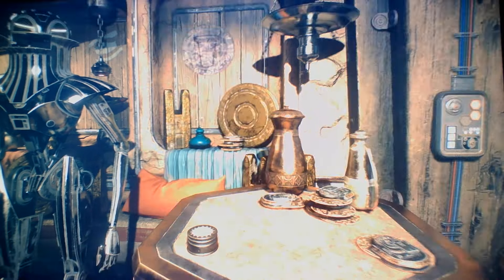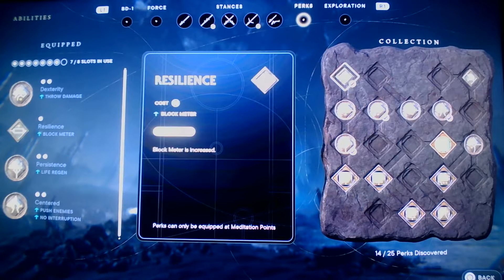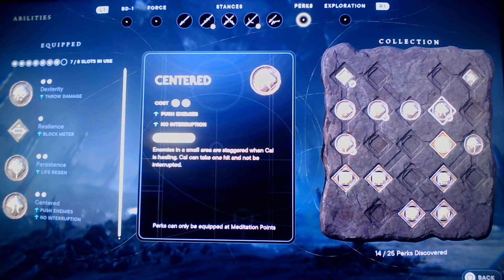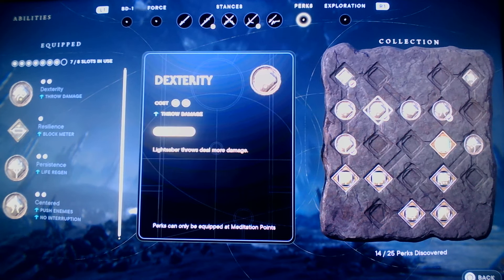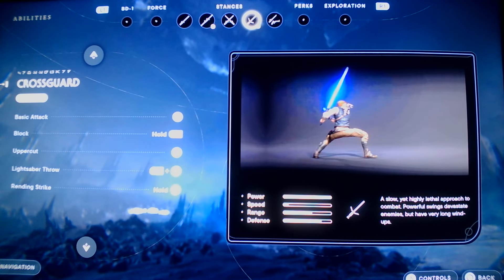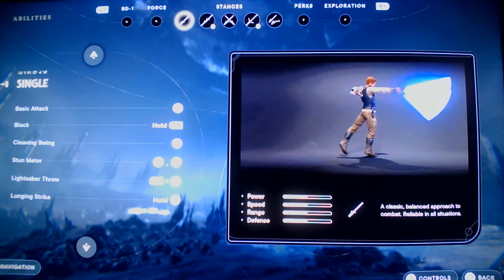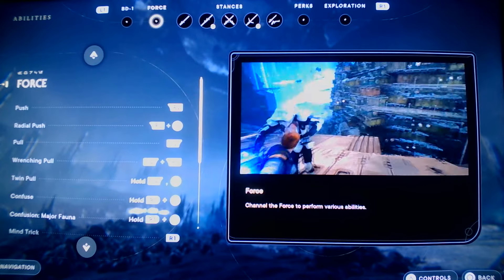You can put perks in slots - these are the ones I have in there: damage, life regen, confusion, damage, push enemies - all types of stuff. I have 7 of 8 slots in use. These are the stances - I've used cross guard quite a bit, it's slower but does good damage and the range is good. I usually go with either dual wield or double-bladed. I usually go with the double-ended.